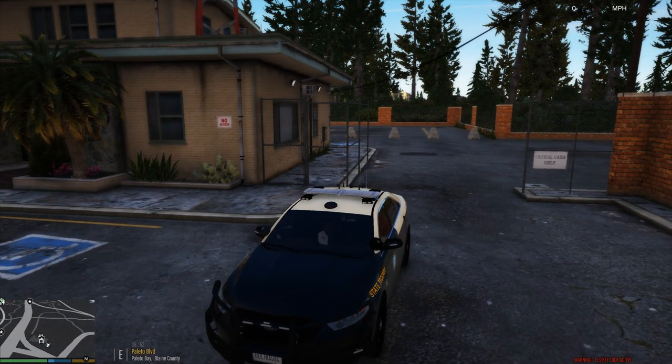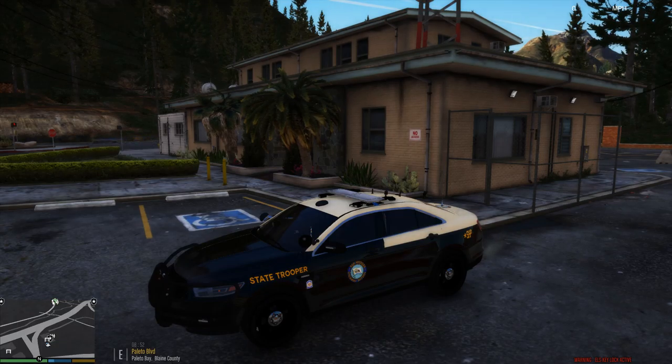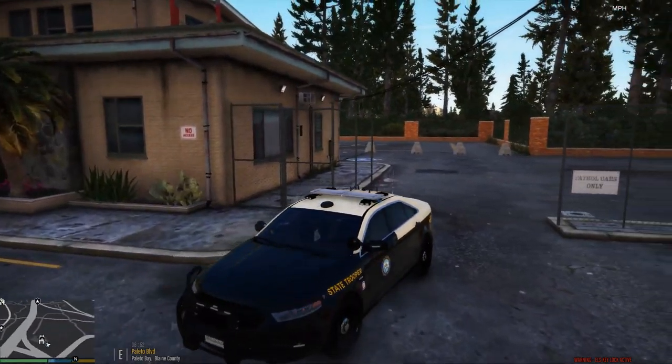Hello everyone, welcome back to LSPDFR. We just wrapped up patrol up here in Palito Bay. We're going to jump in and do some highway patrol, and one of the agencies we have for highway patrol we're going to be using is the SHP. It has the Florida-based Liberty and we're starting up here in Palito Bay.